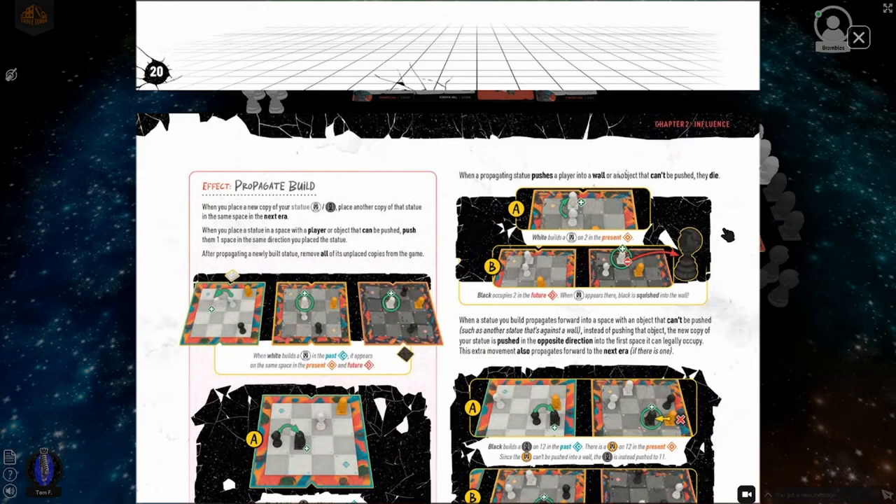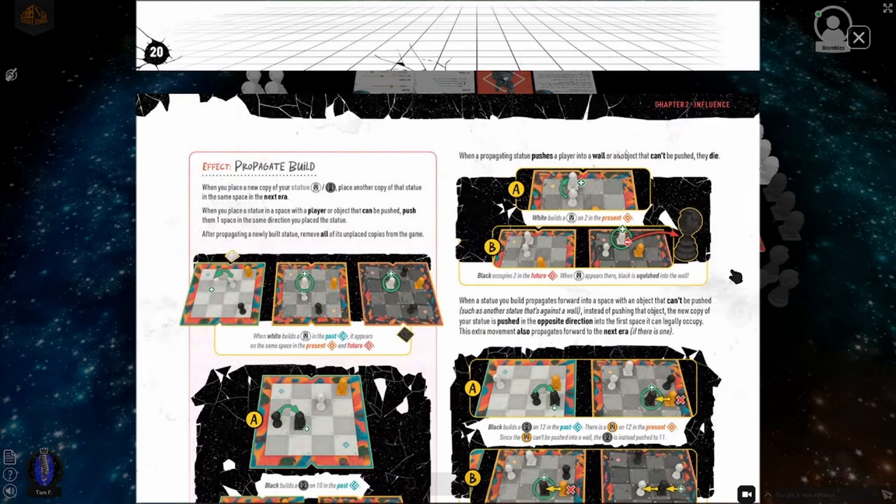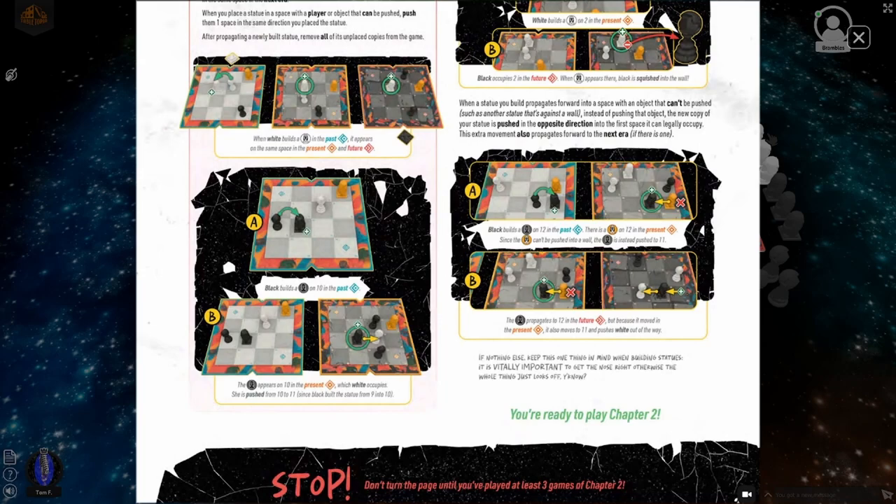If you use it in the present it'll only go to the future - it will not go back to the past. So if you want to utilize it fully, you're going to want to do it in the past. When a propagating statue pushes a player into a wall or an object that can't be pushed, they die. When a statue you build propagates forward into a space with an object that can't be pushed, the new copy of your statue is pushed in the opposite direction into the first space it can legally occupy.